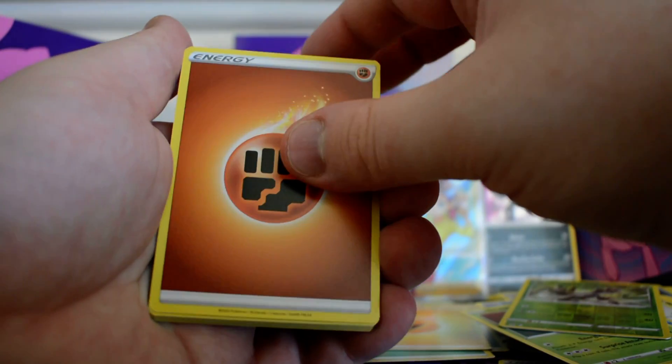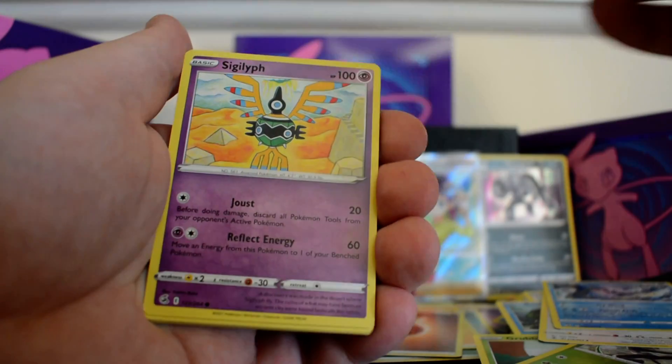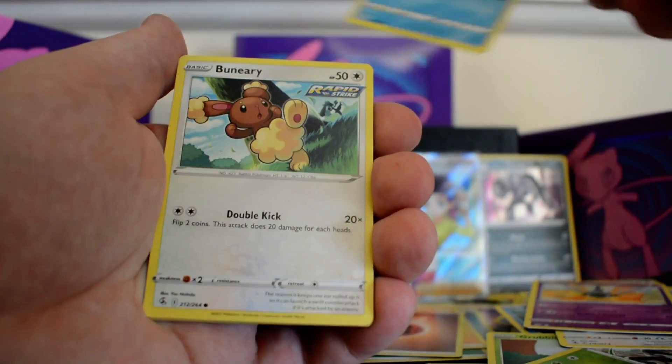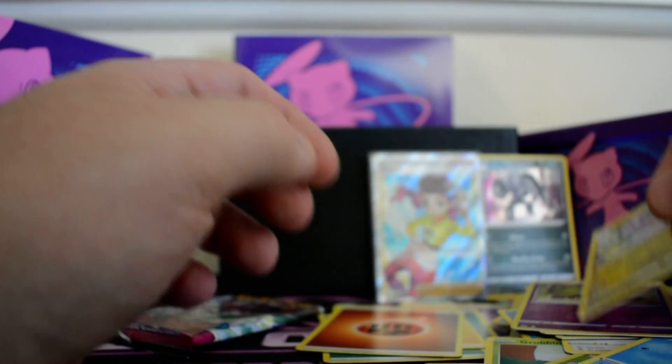Pack seven: fighting energy, Hawlucha, Lapras, Schoolboy, Sigilyph, Toxel, Totodile, Bunnelby, Clobbopus, reverse Morwile, and a Gurdurr.